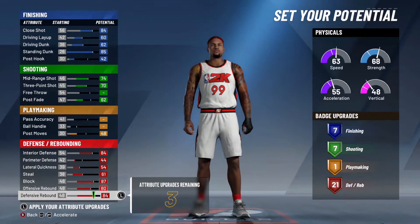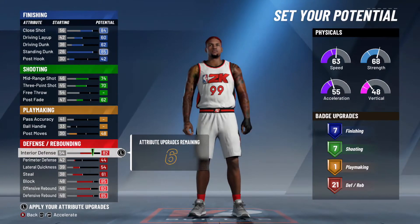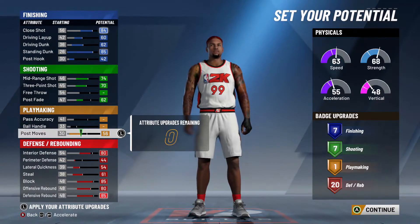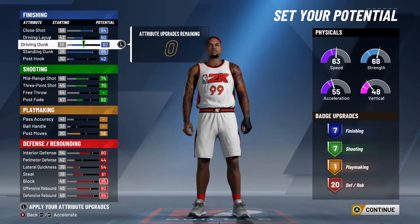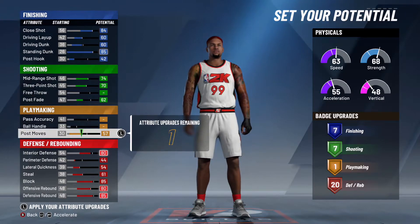That was pretty much what I was going for. After I did all of that, I tweaked the numbers and kept tweaking them to try to increase my badge work. That was my whole goal. But I eventually decided that I'm a big man, so I need some post moves — I definitely put some of those points there. Now I have seven finishing, seven shooting, and 20 defense rebounding badges.